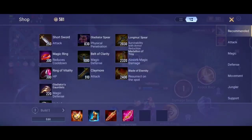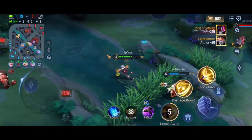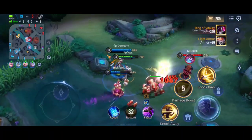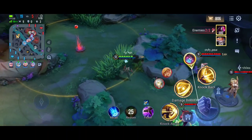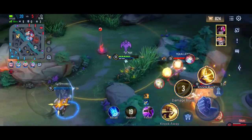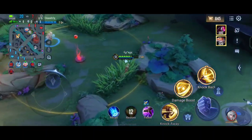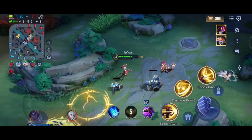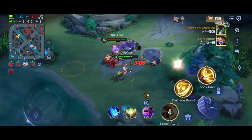My current equipment is more than enough to one-shot enemy squishes, so I'm building defense now — probably Mail of Pain — so I can deal and absorb damage against Yanis. My team is trying to engage but it's hard. Quillen caused some trouble but I think my teammates can handle it if we engage together.